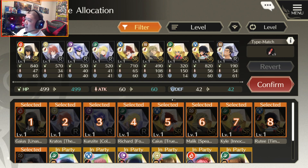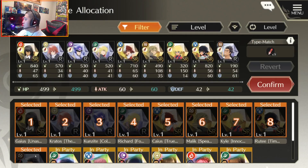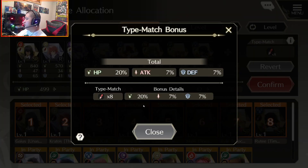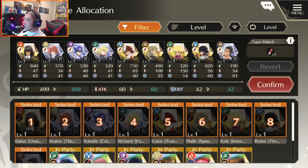If you guys look here, I actually have a type-match of swords at the moment. My extra bonus for my whole team is 25% health, 10% attack, and 10% defense — and that's with nine type-matches. If you decrease the number of type-matches you have, it does decrease those bonuses as well. As you can see, it's 20%, 7%, and 7% defense. So it does make quite a bit of a difference on that type-match alone.